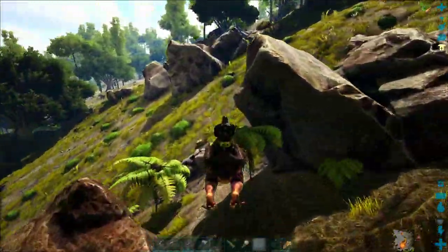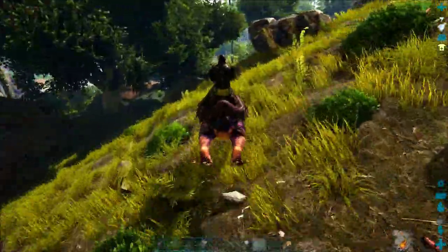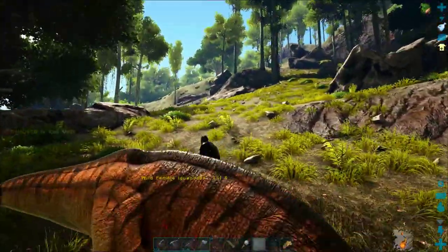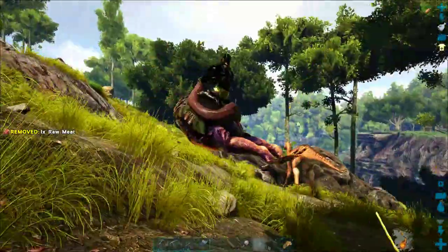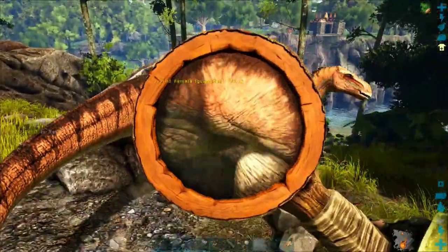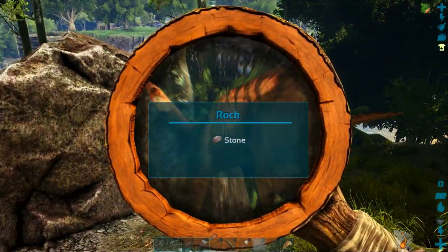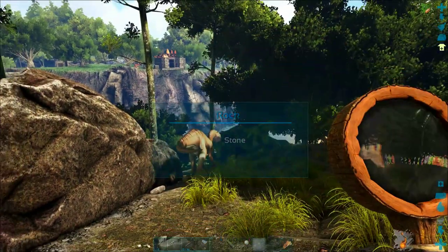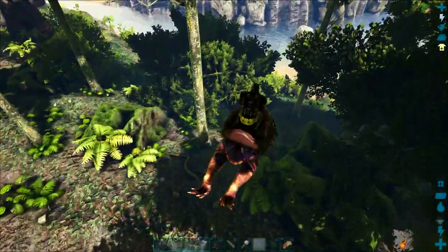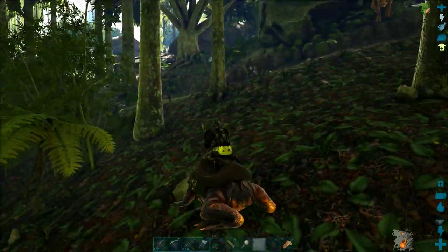I periodically go on scouting expeditions over this mountain — and there she is! Iguanodons are usually anywhere between olive green and a nice orange color; they're a lot easier to spot when they're this orange-tan color. I'm not getting a good health and torpidity read from this thing because it's just a little bit too far away.